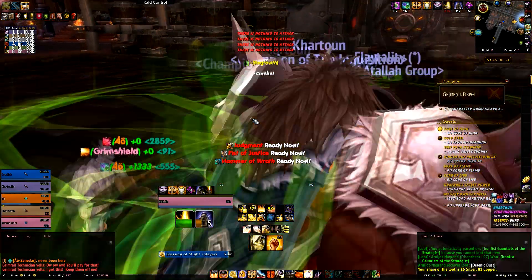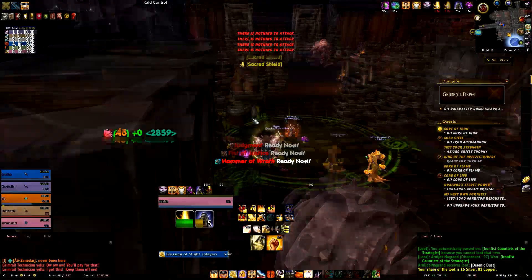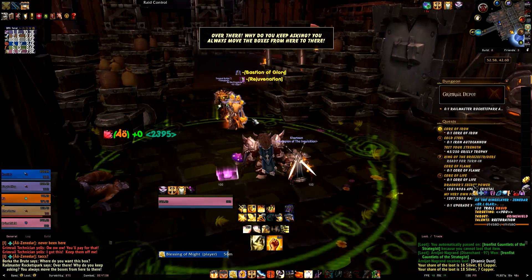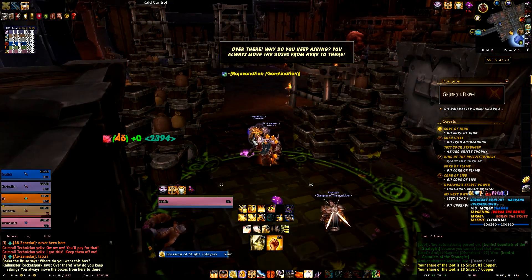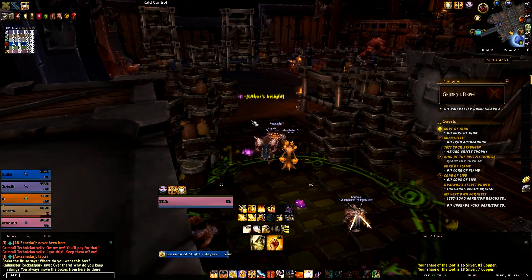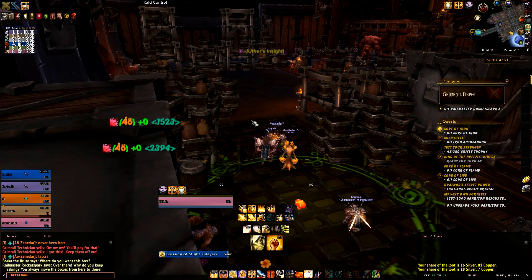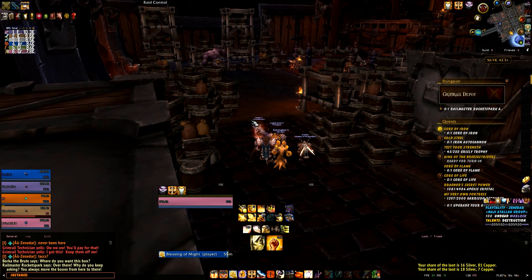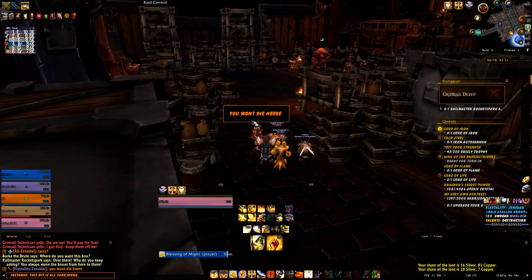Now, this boss is two bosses - yes, two for the price of one. There is the big lumbering dude that you will see, and there is a little goblin with his rocket pack. At the moment the goblin is bossing around the big old dude who's having to move crates everywhere. Basically, you'll fight the big dude while the little goblin guy will jump up onto these crates littered around the room and fire rockets at people.